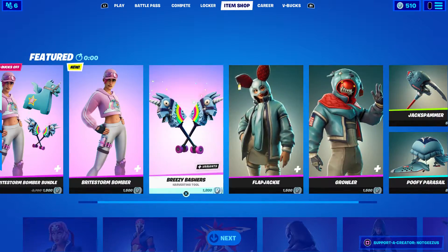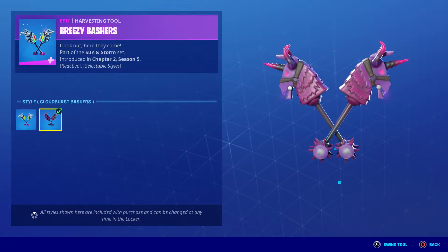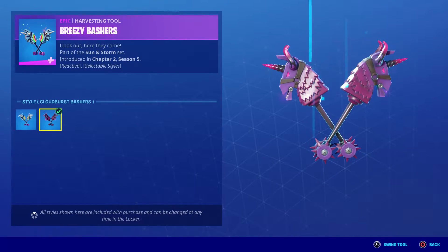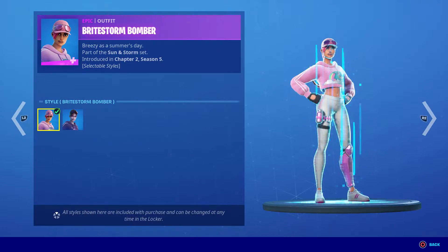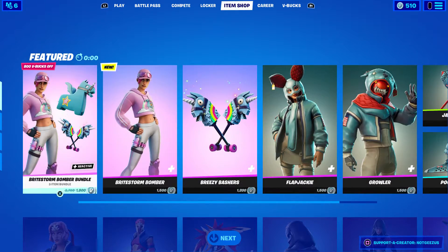It comes with dual pickaxes you can buy separately — the Breezy Bashers — and it has an edit style with the Cloudburst Bashers, so basically it has a dark style for it. The Cloudburst Bomber is the edit style for the other version, and that's in the shop.